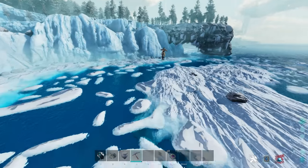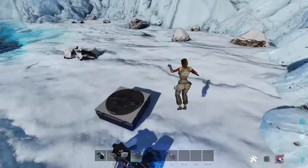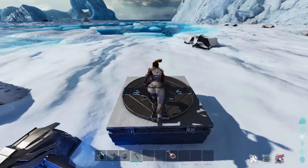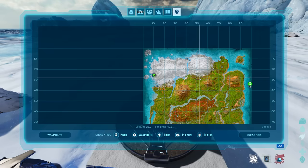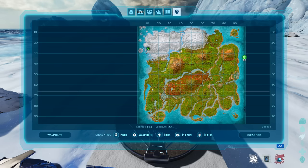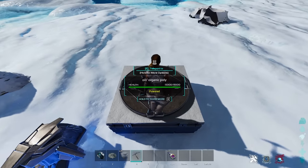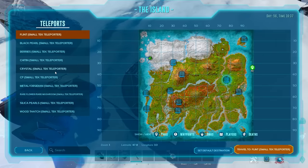Kairuku only spawn there, so that's the best way to get their organic polymer. If you're looking for other oil locations, go underwater along the borders where the ocean meets land - there are little blue rocks there. Those blue rocks can be harvested for oil using a Dunkleosteus or an Anky, which will get you a ridiculous amount. Those are the best locations to get oil and organic polymer in this game.